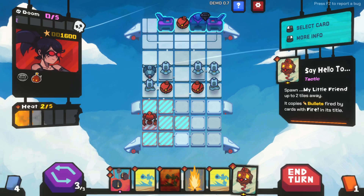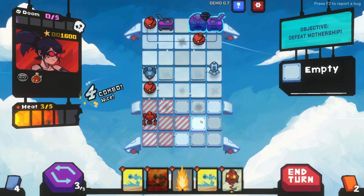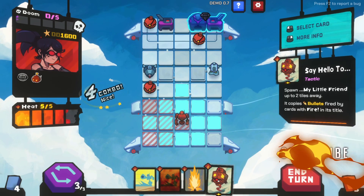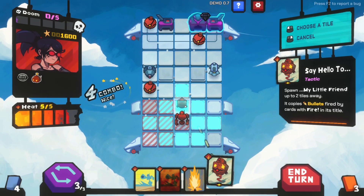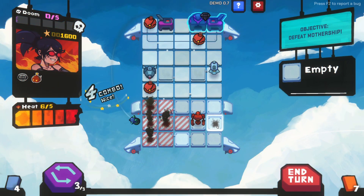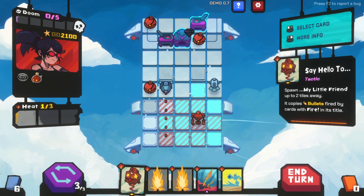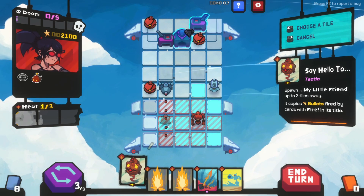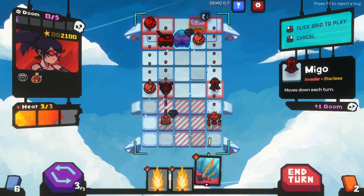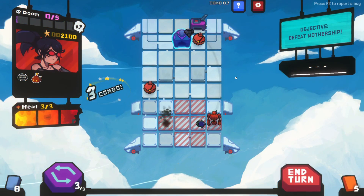Copies bullets fired by cards with fire. Perfect! We're gonna get hit here unless we move twice. We'll do this guy, and then we'll move across here. We're gonna get hit - that's fine - and then we'll shoot everyone here. Got junk.